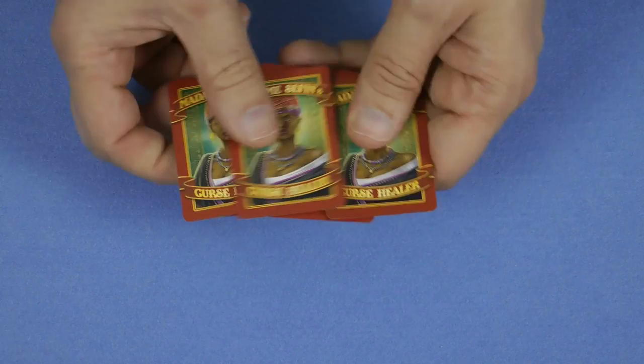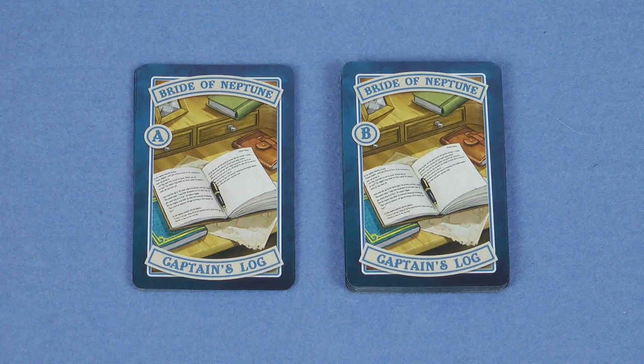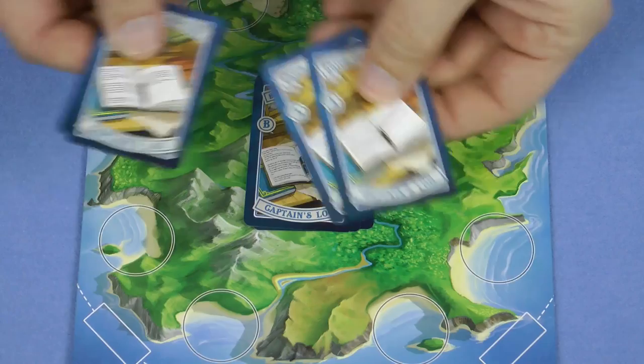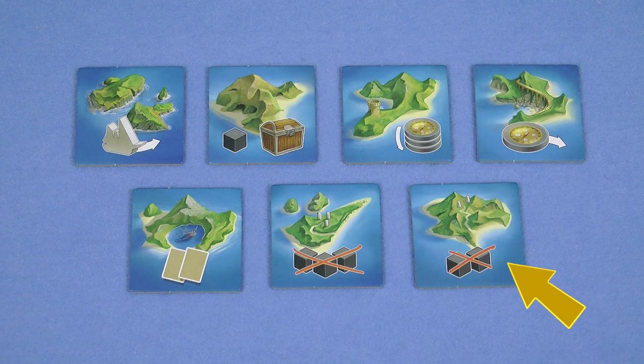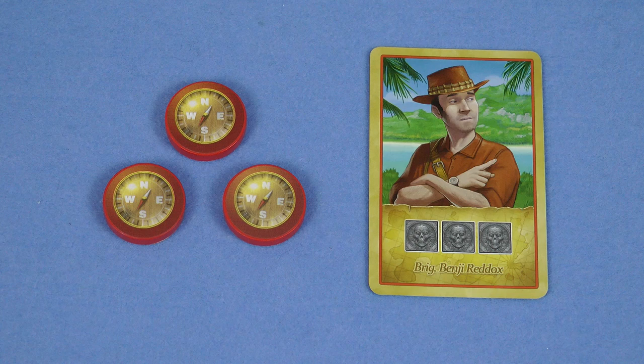Shuffle the healer cards and randomly choose one for each player in the game. Without looking at them, place them in a face down pile nearby, returning any extras to the box. Take the event cards and separate them into A and B. Shuffle the B cards and randomly choose four of them without looking at them, and place them face down in the middle of the island. Shuffle the A cards, randomly choose one, placing it face up on top of the other event cards. Place the remaining event cards back in the box. Lay out the small island tiles face up nearby — only use this one in a five player game. Place the curse cubes in a supply on the table. Each player takes three compass markers and a character card in their chosen player color, and places three curse cubes on their character card. Finally, choose a start player at random and give them the captain's first player tile. And now you're ready to start playing.